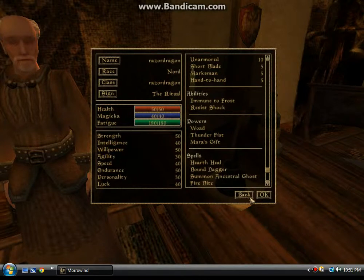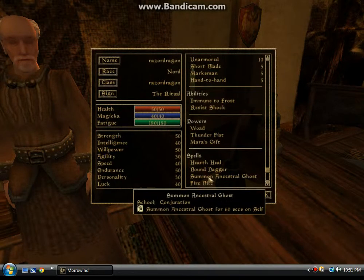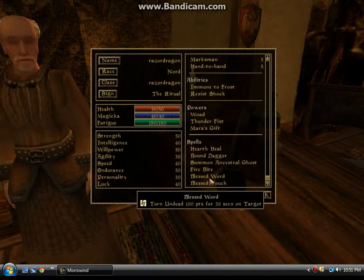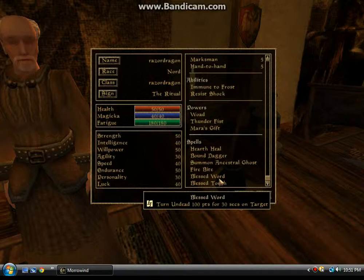Spells: hearth heal, bound dagger — get a dagger. Summon an ancestral ghost or whatever. Firebite — best word. Just moving, stretching.